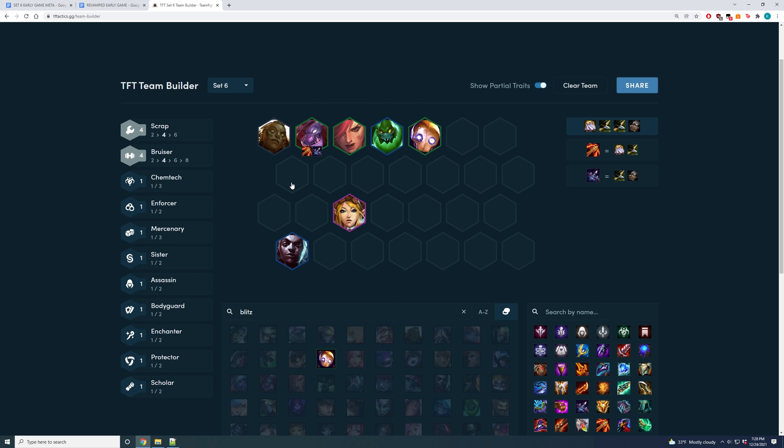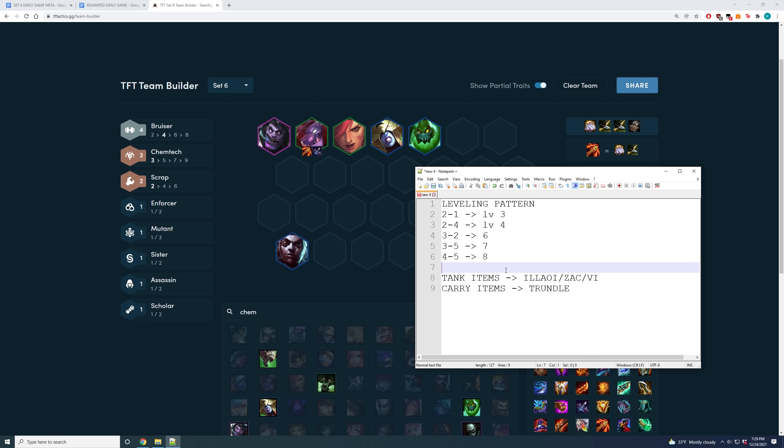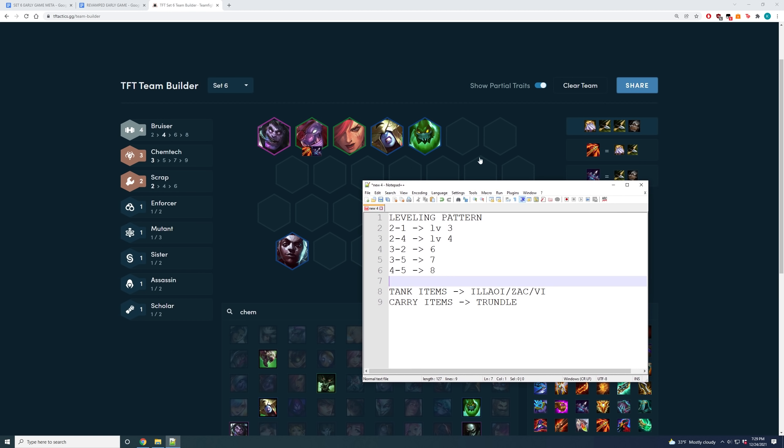Another variation without four Bruisers is three Chem-Tech — drop Janna and Blitz, and play Zac, Mundo, and Lissandra as your third Chem-Tech. Lissandra is an insane unit to hold Morello. Your leveling pattern is level 8 on 4-5, and if you're win-streaking and hit two-star Trundle you could even go 8 on 4-2. If you don't have two-star Trundle at stage 3-2 or 4-1, roll down to stabilize or you'll bleed too much HP. Tank items go on your first two-star tank — Alaoi, Zac, or Vi — and carry items go on Trundle. At level 8 most of the time it's an Urgot pivot because your frontline is already established, but you could pivot into Jhin or Yone with high econ.